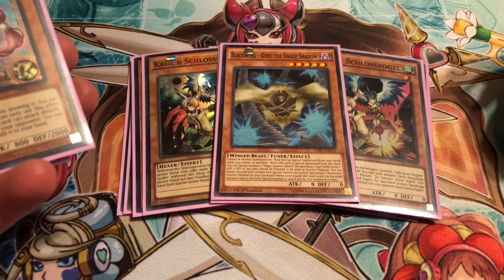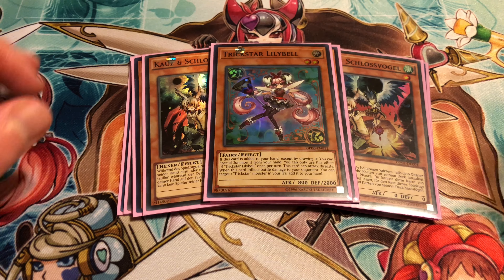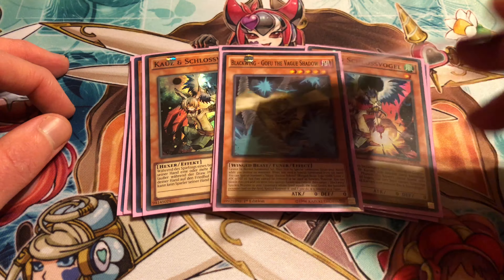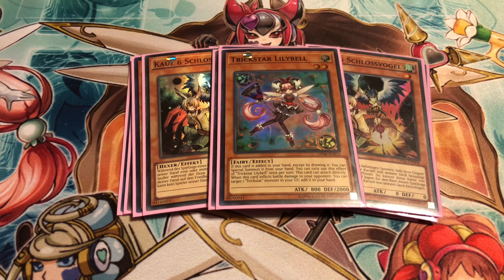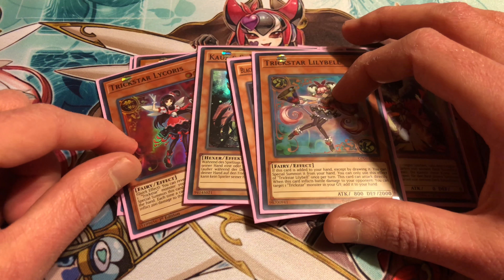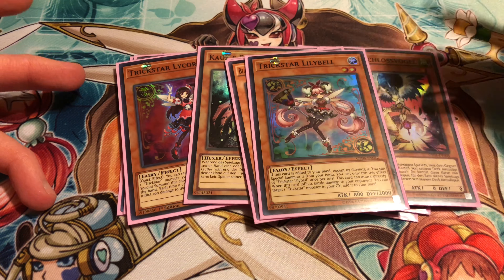One Gofu, just good for easy links — that's the main thing for it. And for the last monster, one Lily Bell. I have tried two in here and I might try bumping it back up to two. I decided to cut it for the Gofu just to make a few more link plays, so you got a few more options because Gofu is pretty good. But when she's drawn — or added to your hand pretty much — you can Special Summon her. Then she can attack directly, and if it inflicts battle damage you can target a Trickstar monster and add it back to your hand.